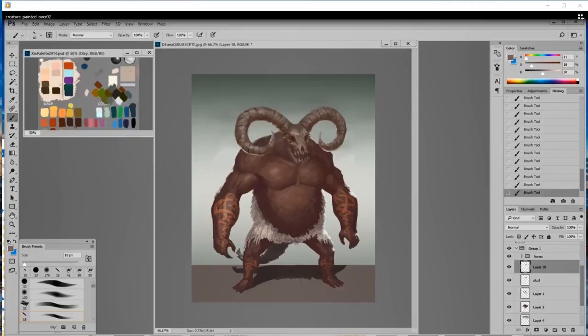Now we basically have the skull with occlusion shadow inside. The cast shadow inside should be fairly dark because the light can't get through there. I'm adding some cast shadow on the bottom to make it stand out a little more.